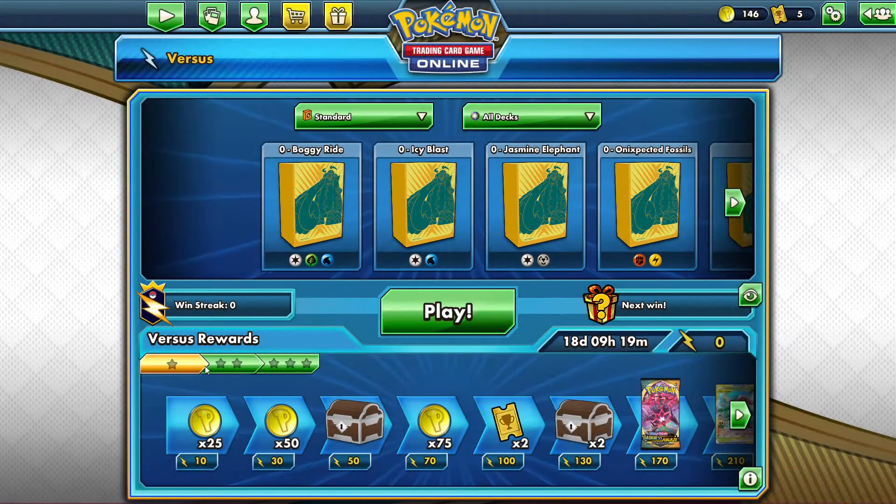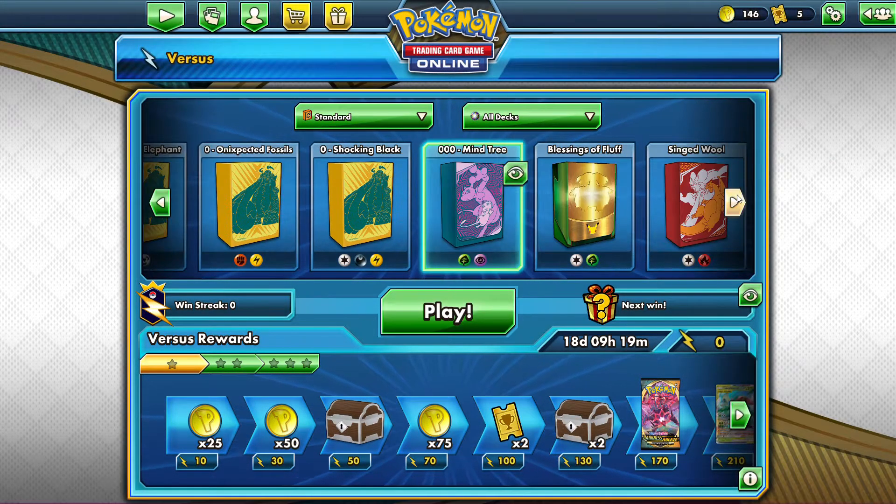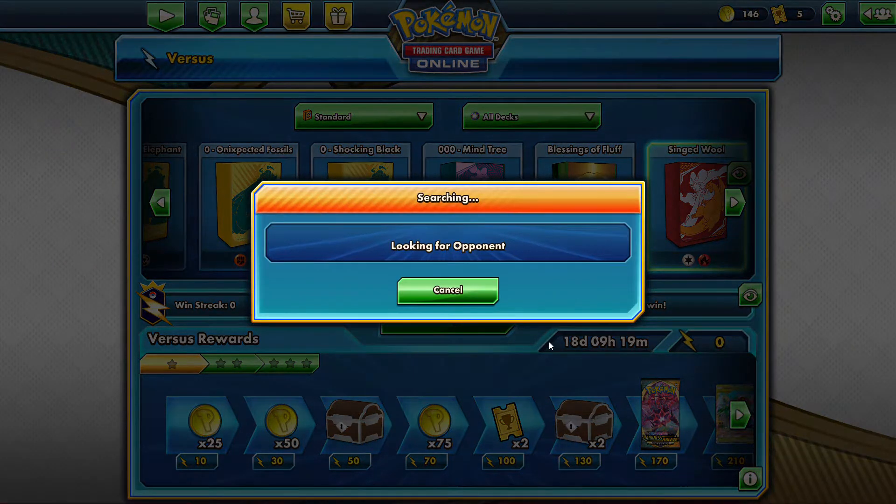Ooh, that's a good card. We're gonna get that today. I want that Venusaur card — I already have two of them, and a third one would be just perfect.